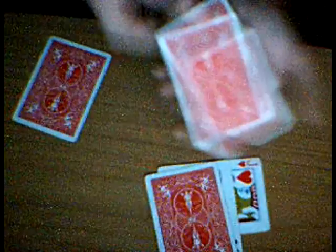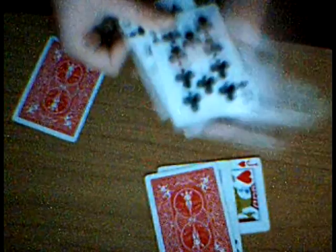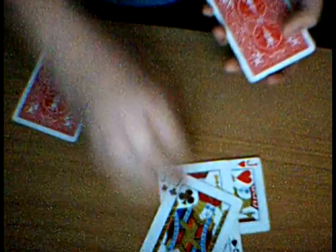Again, top card — the 10 — set it down. Put one of the jacks inside. Give it a snap. 1, 2, 3, 4 random cards, and the jack teleported here.